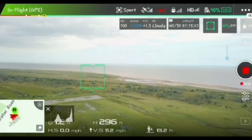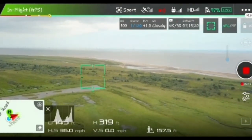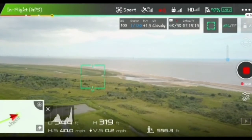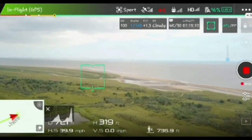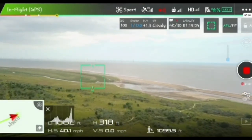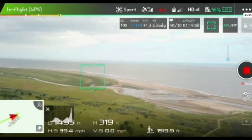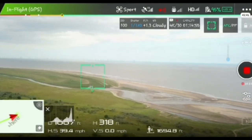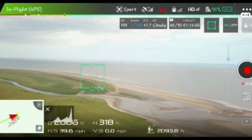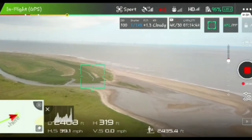We're going about 11 miles per hour, up at 200 feet. We'll just go from here and see how far we can get. It starts losing signal again — we'll have to see what happens because it shouldn't lose signal after a mile if the range is 4.2 to 4.3 miles. So far I've got four signal bars and 19 to 20 satellites. I can't see anyone on the beach.